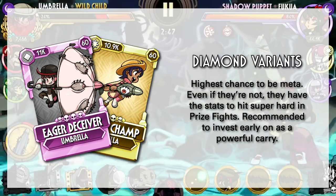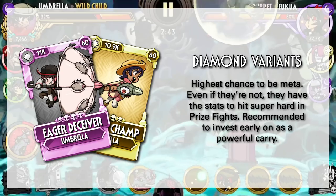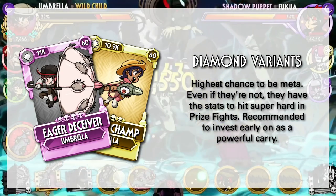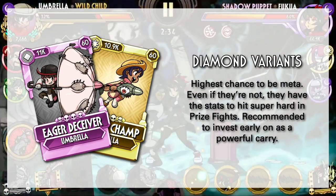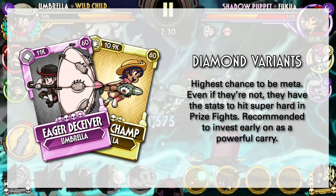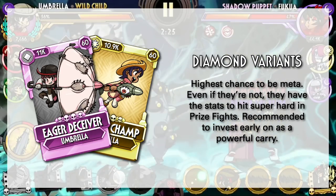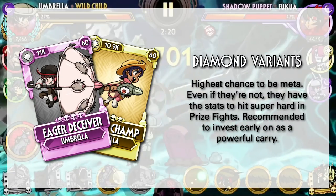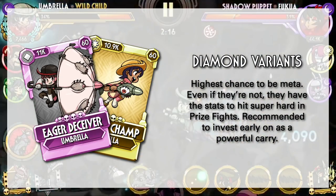Diamond variants are the most coveted of them all. They have the highest chances of being meta-relevant, and even if they are not, they will surely hit super hard in prize fights and can easily win you fights. Most Diamond variants will work well in high prize fight streaks, and I'd recommend investing in them to carry you throughout the game faster. Note that I did not mention Rift Battles because that is a whole other topic — hitting hard is simply not enough there, but in prize fights, a lot of things are more viable. Like most other characters, Umbrella's Diamond variants come down to an offensive and a defensive one.